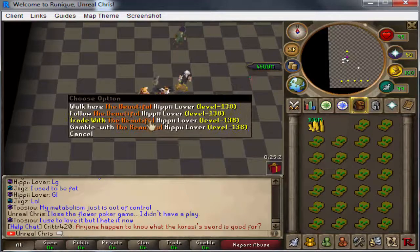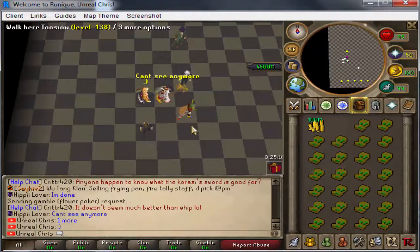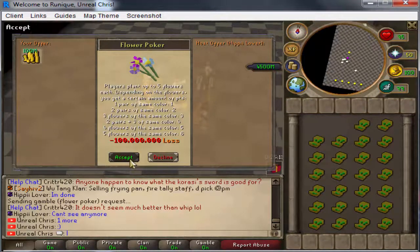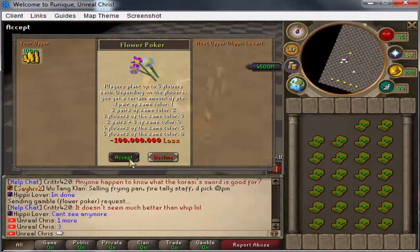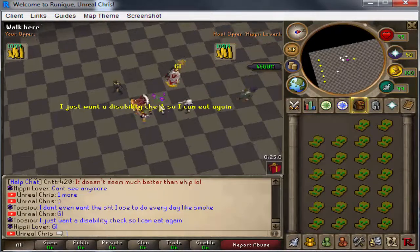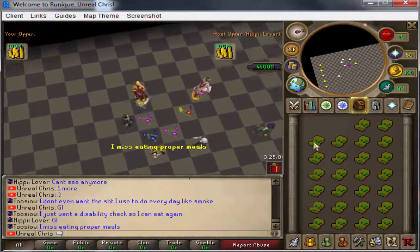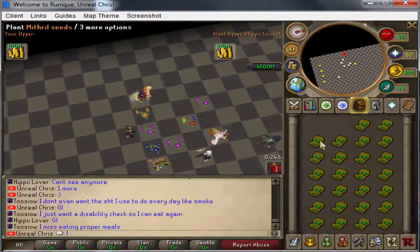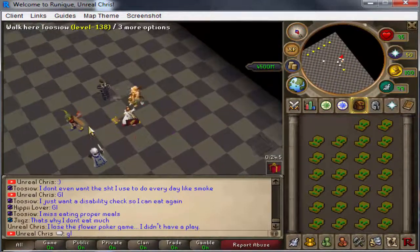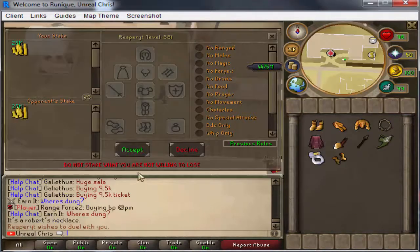I want to gamble just 100 mil more and then we'll see where we go. Let's go in for one more 100 mil, hopefully we can win this. Good luck. Hopefully we can actually win this and get our 100 mil back. He has a pair... and I think I lose. Alright GG. Let's move on to another achievement.